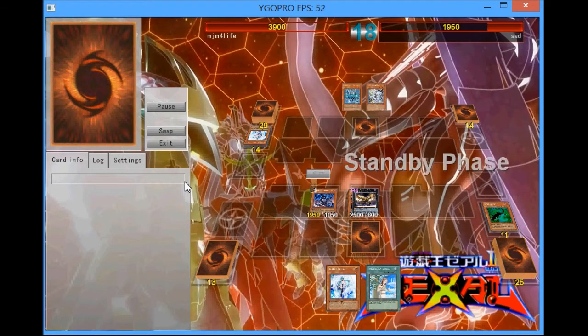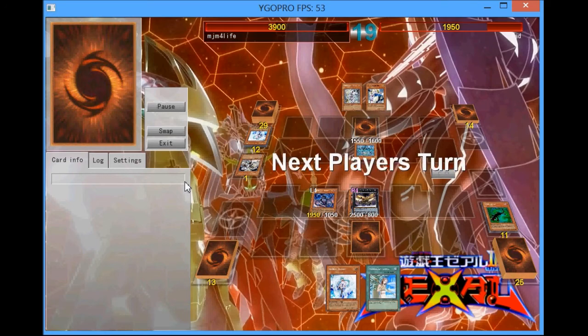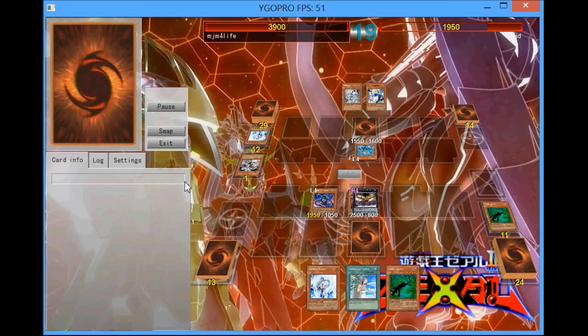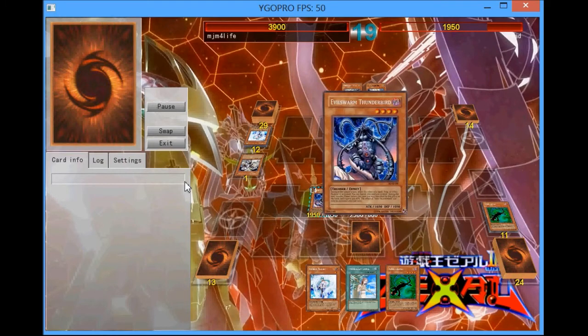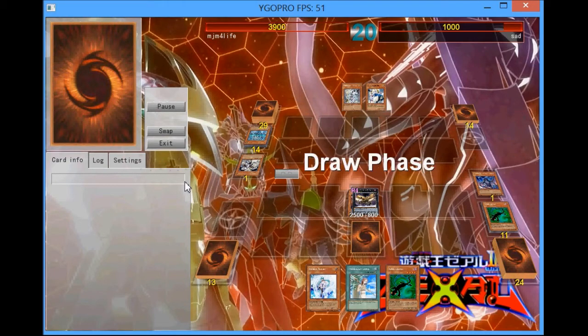I think his face-down is Compulsory. I'm going to normal summon the Sombre, activate the effect. I didn't want to activate the Vanity's yet because I wanted it to be a surprise — I wanted to wait for him to actually get that extra normal summon and then activate it. But he decided not to do that. Now he's going to Compulsory my Thunderbird to prevent himself from losing this turn, basically trying to give himself another turn.